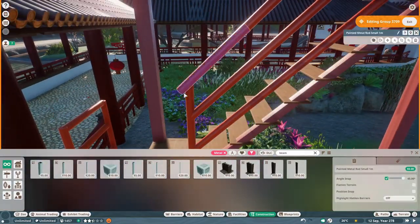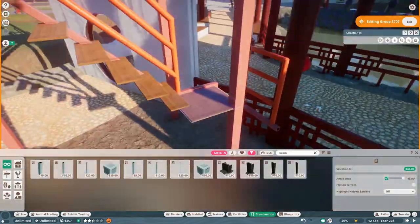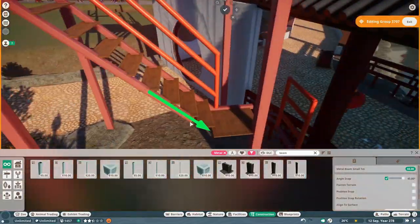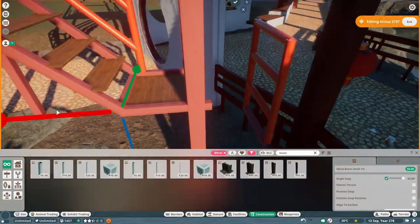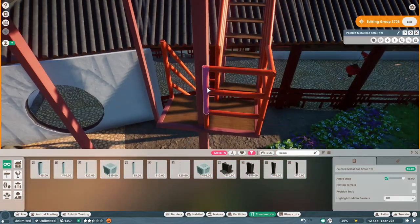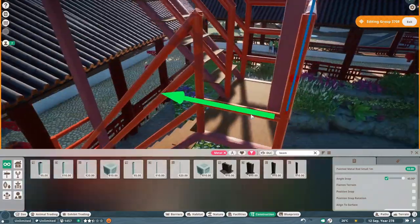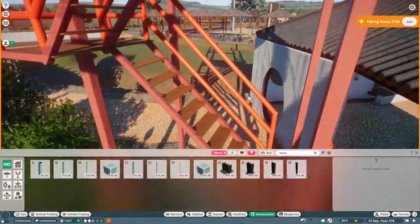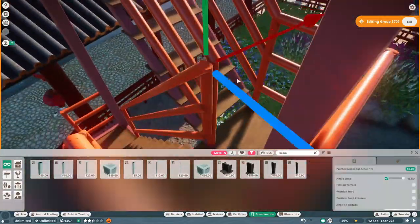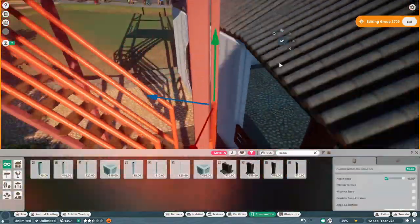That gave me some more time for the Japanese macaque habitat and figuring out how to use the nature. I'm not 100% happy with the nature part - it looks all right, but it doesn't look very good. I still don't really know which plants to use. I'm still figuring that out and it takes a little while, but in the end it looks quite all right. I've gotten some lovely feedback from all of you from the last episode about how I use the plants, so I'm quite happy with how it's turning out.